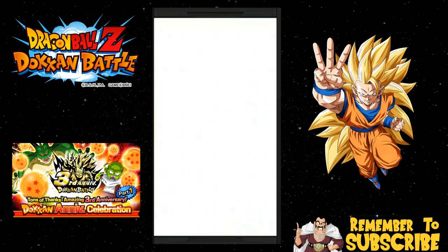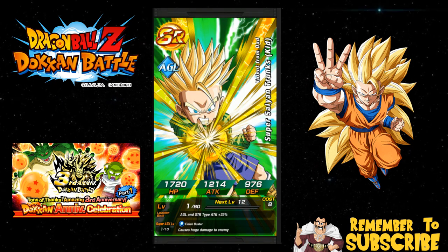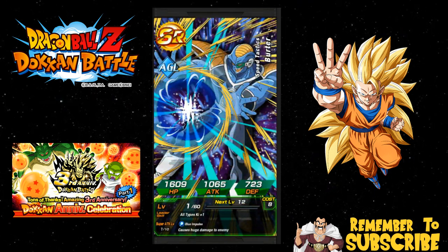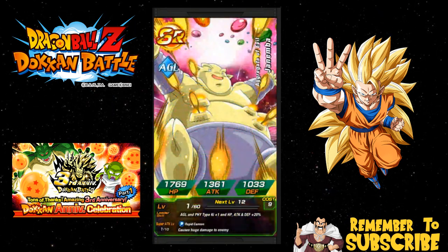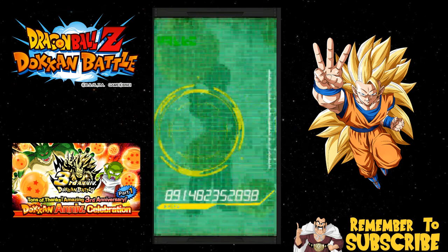Someone made a good point — they said not to summon on the Bleach Brave Souls stuff because manga characters are coming next week, and that's pretty true. I'll probably be doing some of the step-ups just because you get discounted stuff, but I definitely have some really good units now.